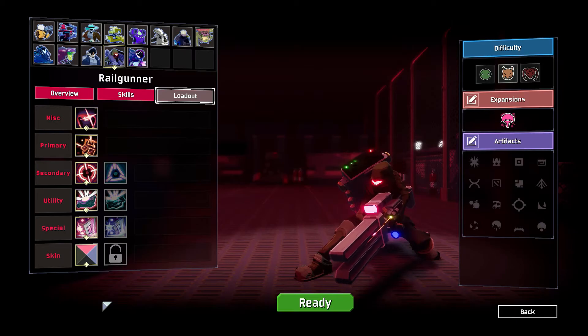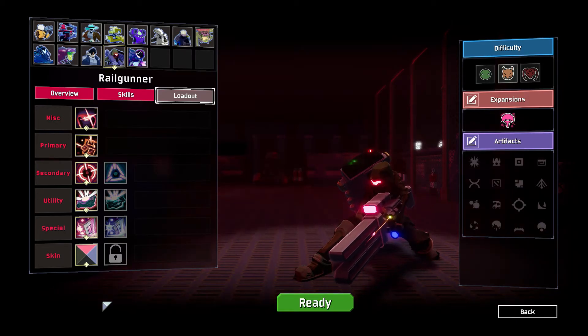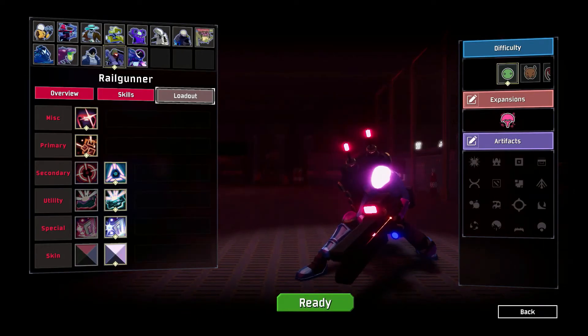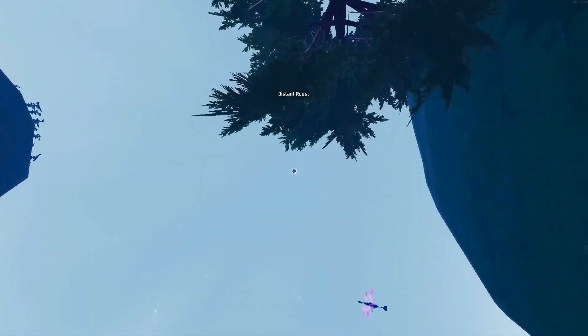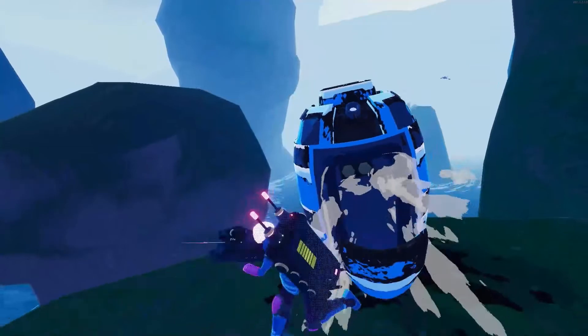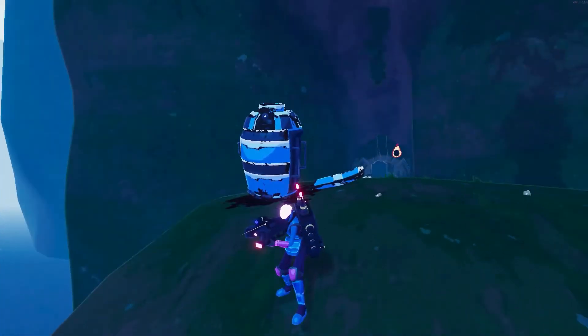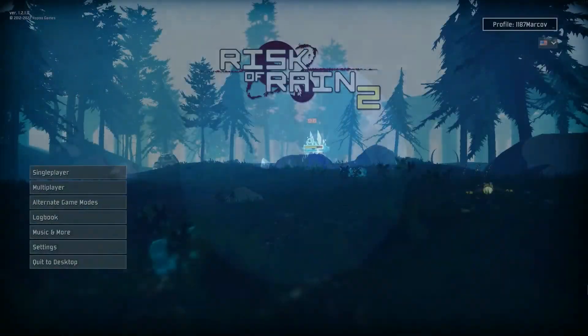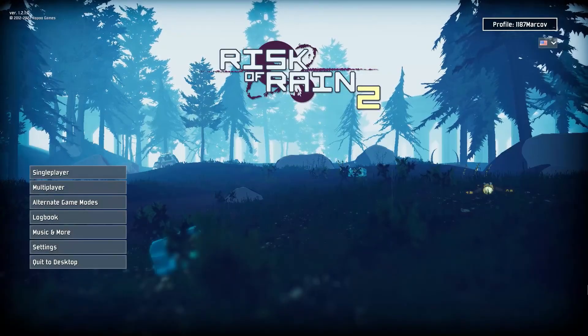Beyond that are the two varieties of skins that come with the Railgunner: one being the Railgunner's default, and the other unlocked after using any of the four new methods of beating the game. You do get the sniper skin, called Marksman in this game, which is essentially the classic sniper skin from Risk of Rain 1. And that's about it for everything on the Railgunner. I hope you guys enjoyed this showcase — if you enjoyed this video, like, comment, and subscribe down below. Hope to see you next time with more Risk of Rain 2.